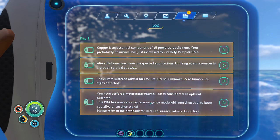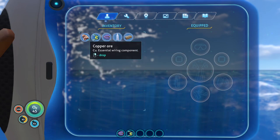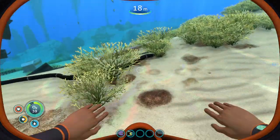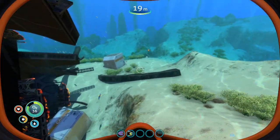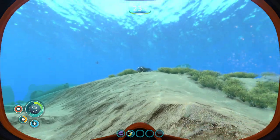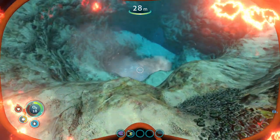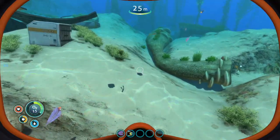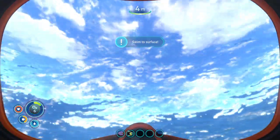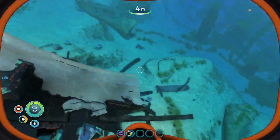The voice log just replays things the PDA has told us. I've got a boomerang, a bladder fish, and some copper. There's some wreckage right below us, so let's look through it and see if we see anything. We're right near a heat vent — this might actually be a great spot for our first base later, because there is thermal technology you can use. One of the first things I've got to make is an oxygen tank, because oxygen is always a problem early on in this game.